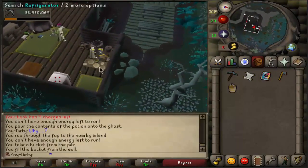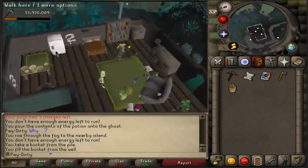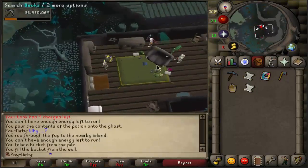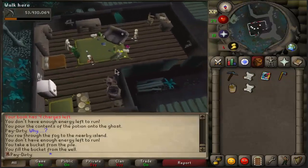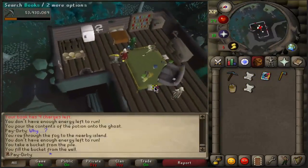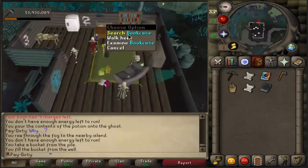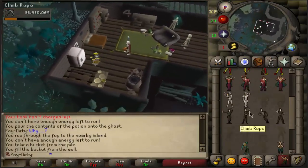I think you have to search everything here. We should get a book soon - I think you have to search the bookcase first. You have to get this one book. Use this book on the shelves - it gives you the letter L. I think that's everything, then you have to do the clap emote and you're fine.